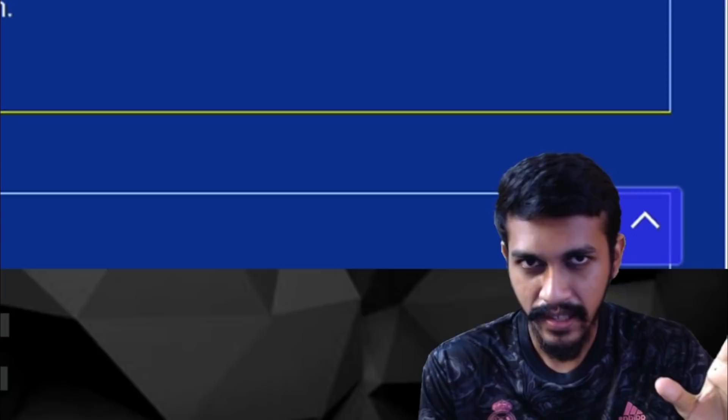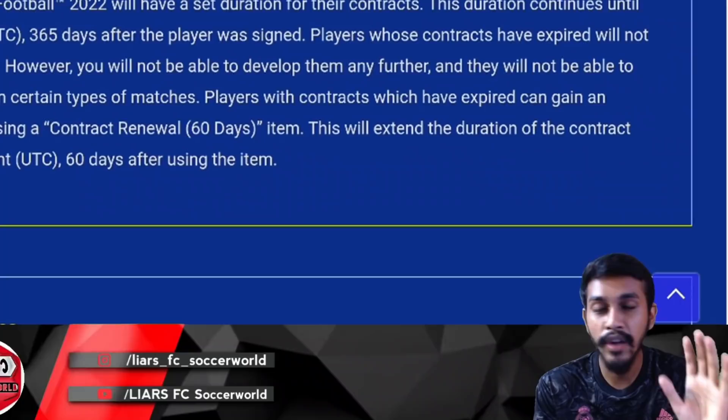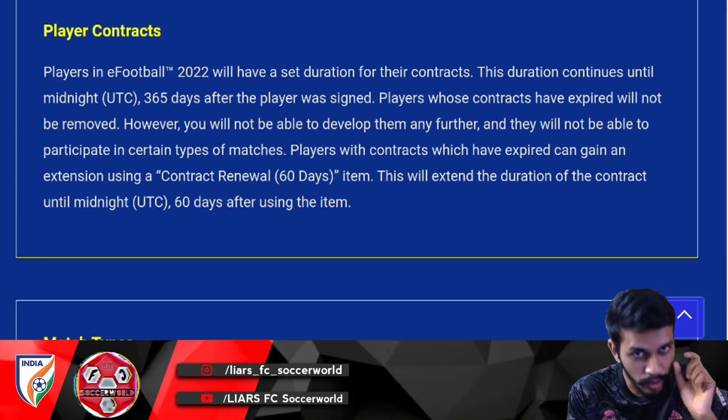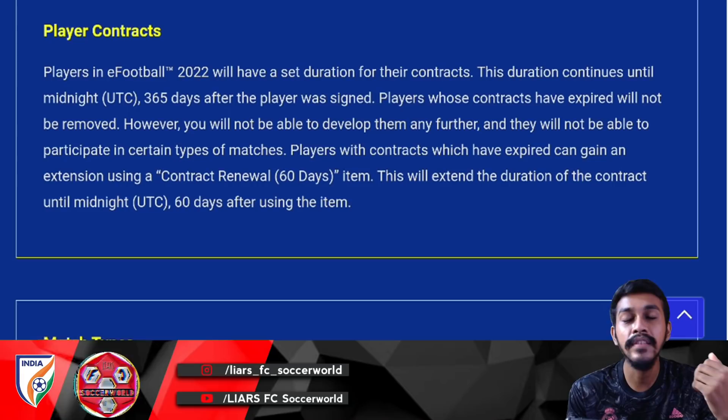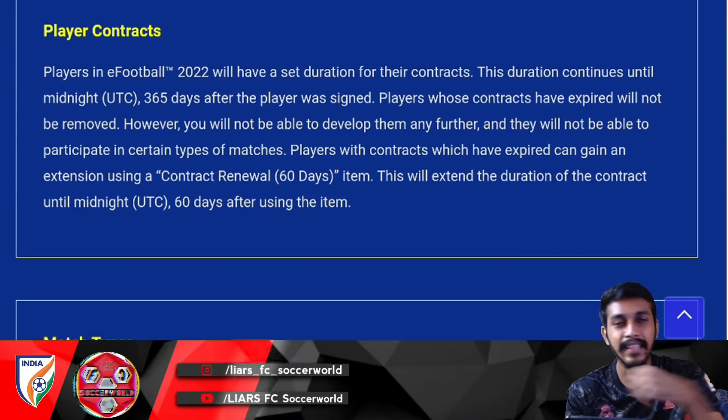This is a very important and new feature: in eFootball 2022, every player will have a set contract. After you purchase a player, the contract duration is 365 days. If purchased after one week, the contract runs from that point for 365 days. You might wonder what happens when that contract expires.